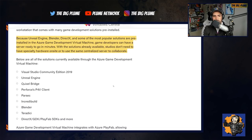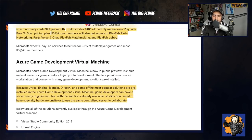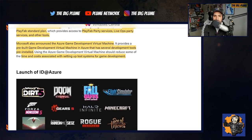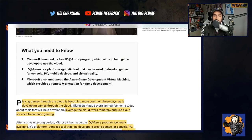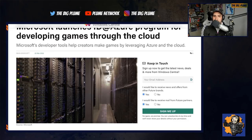The solutions currently available include Visual Studio Community Edition, Unreal Engine, Quixel Bridge, Perforce P4V Client, Parsec, Incredibuild, Blender, Teradici, DirectX GDK, PlayFab SDKs, and more. From my perspective, this seems like a great solution for somebody who maybe can't afford the hardware needed to create big games.